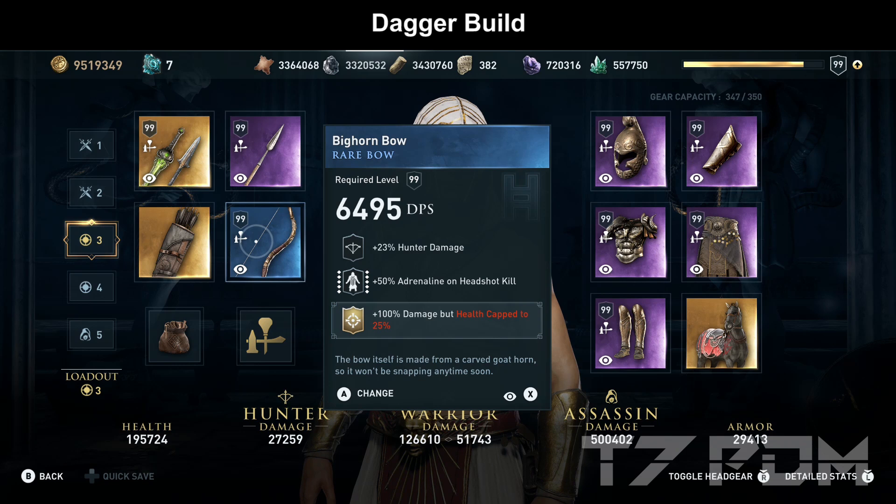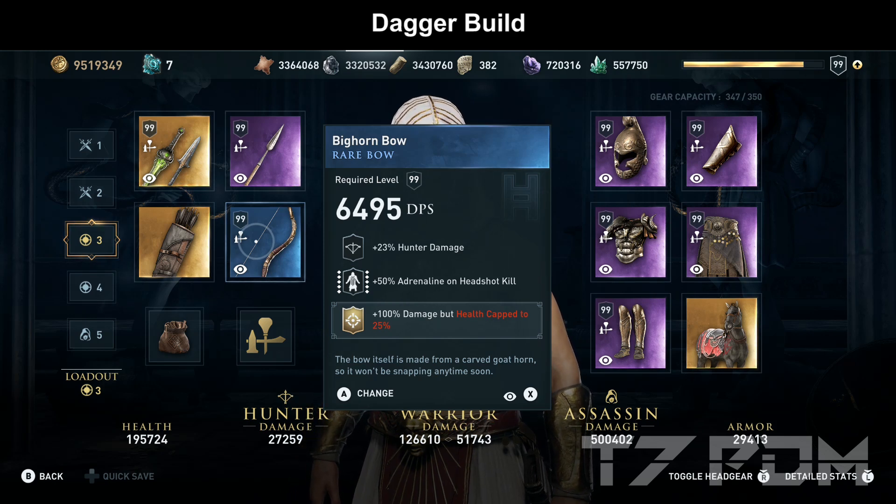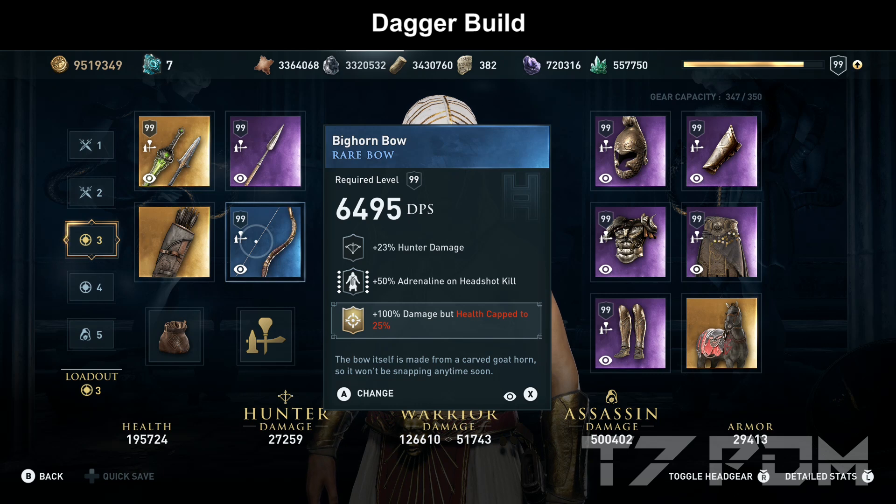On our Big Combo, we use the 100% damage but health capped to 25%, which is absolutely safe to use because we won't receive any melee damage anyway. The 100% melee resistance in this build will protect you from 90% of the incoming damage in the game. You only have to dodge some random arrows, but a single arrow will never kill you except for elemental arrows. You can get the Big Combo by using your 200 free Helix Credits, which you get after the Prologue, then go to the shop and get it for free. Since it is the best item in the game and boosts your damage in an insane way, I definitely recommend you to get it.